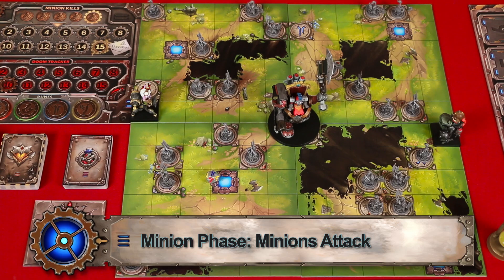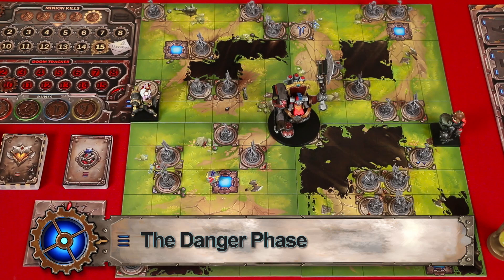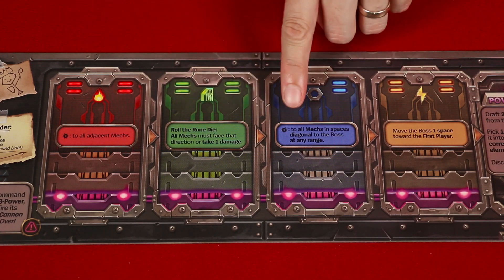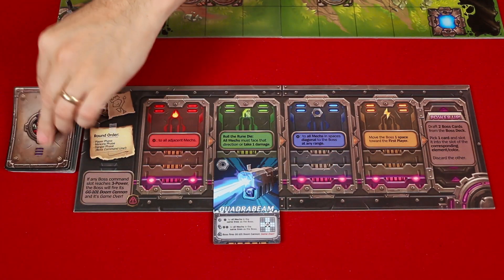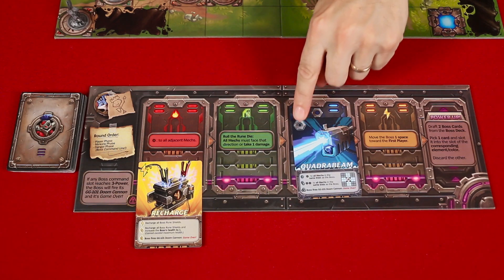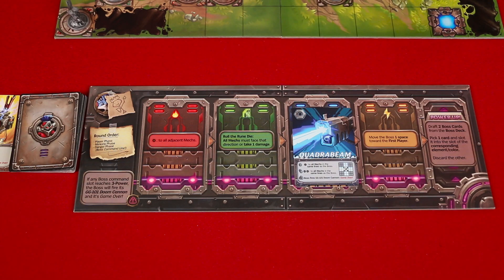However, in this scenario, after the minion phase we now have a new danger phase that occurs before the end of the round, and here the boss activates. Just like the players, the boss has a command line, and so the first step is to execute the boss's command line going from left to right, activating the pre-printed commands that you find on each space. Then deal two boss cards face up, and as a team, players will choose one of them to keep, placing it into the same slot that matches its element, and the other they'll discard. This will cover up the old command that was there and give you a new one to perform during the next danger phase.